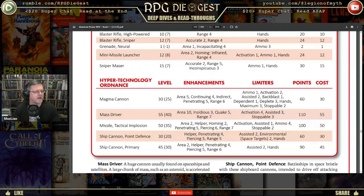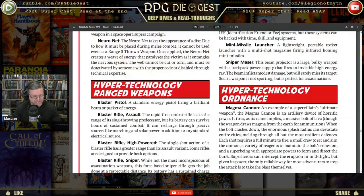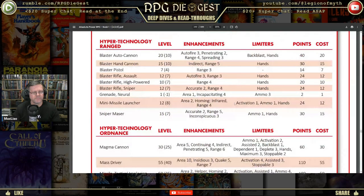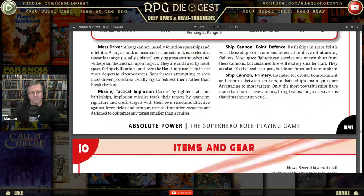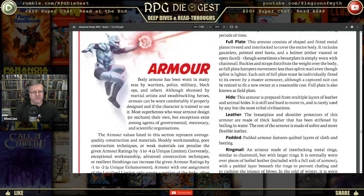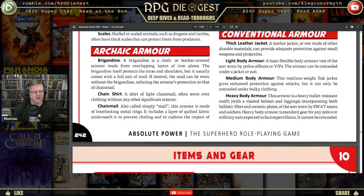It can probably be traced and taken out with radar or another missile. We did not have time to go through all the enhancements and limiters — as you can see just by looking at this page, there are a ton of them. Now we've got the armor section. Of course we've got ancient-style armor with full plate, hide, leather, ringmail, scale, thick leather jacket, chain shirt, and heavy body armor for conventional armor.